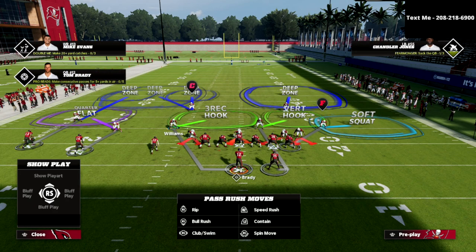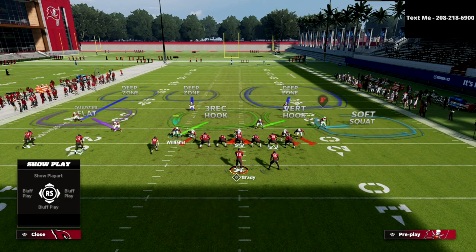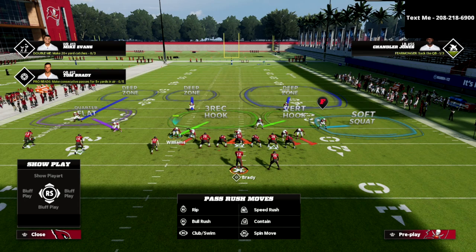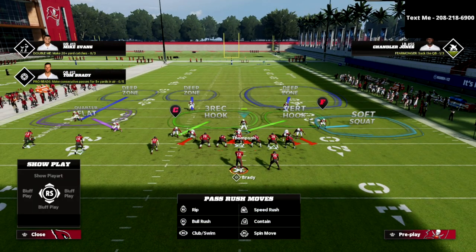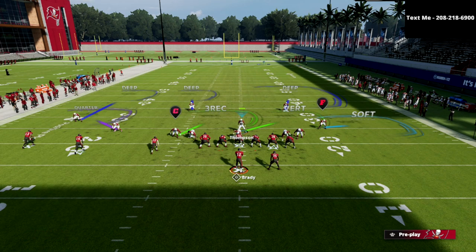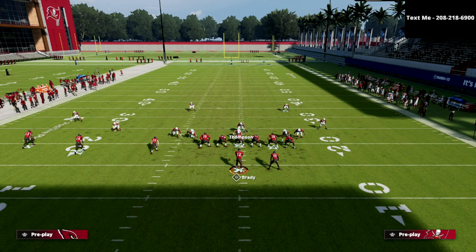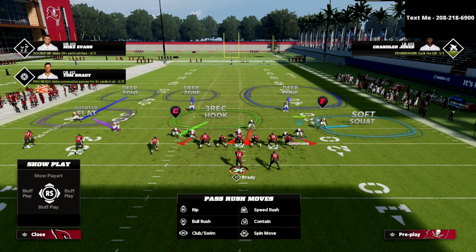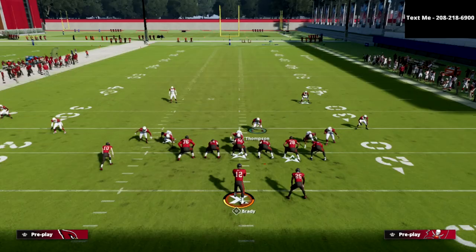We're going to crash our defensive line up, then bring this guy off the edge. The reason I like to do that is primarily because it gives the illusion of pressure — so if I ever want to send a five-man blitz I have the ability to do that. From that point on I'm going to click on Thompson and blitz him. I'm going to blitz my user probably 90% of the time against this.